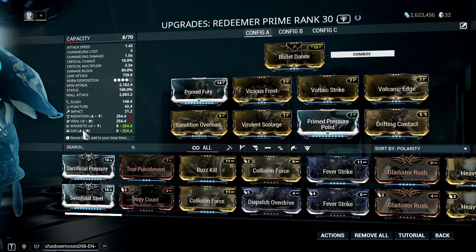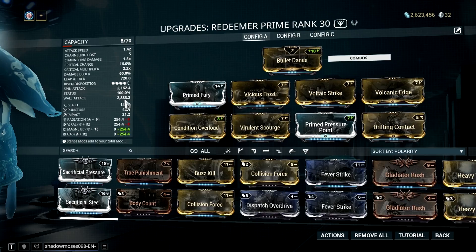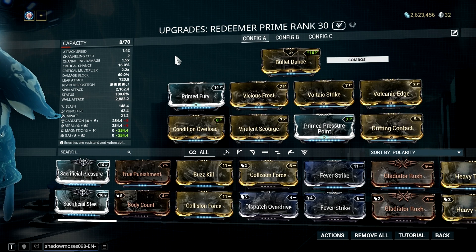By the way, if you have a riven, then it would probably be good to have a toxin element and status chance stat on it, so we can both maximize the gas damage and as well as achieve 100% status chance. But if you don't have a riven, then just try this magnetic gas combination. I know what you are thinking — this is a pretty dumb move, as gas is weak against heavily armored units.